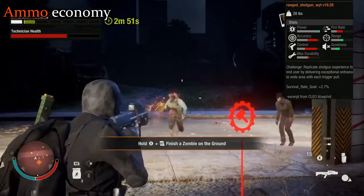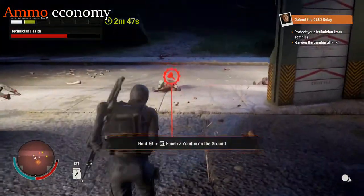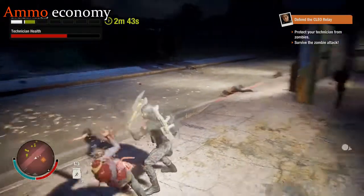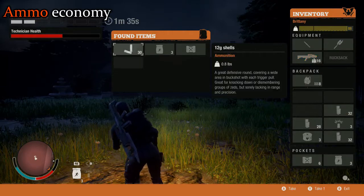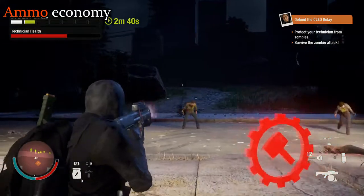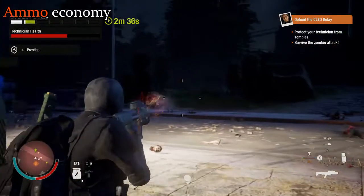In regards to ammo economy, just like the Clio Battle Rifle, this puts the weapon in very good standing for killing common zombies quickly without having to worry too much about ammo expenditure. Clio ammo packs come with 32 rounds, which for the Clio Shotgun equates to two mags per ammo pack. Since the Clio Shotgun has such great killing potential for every round, this makes it quite the ammo efficient weapon.